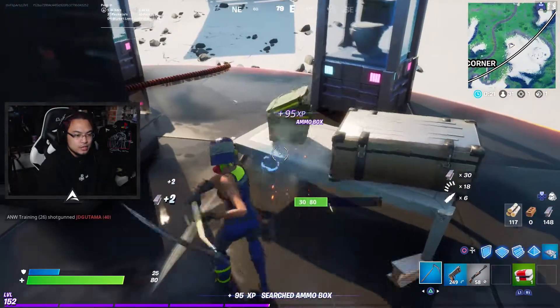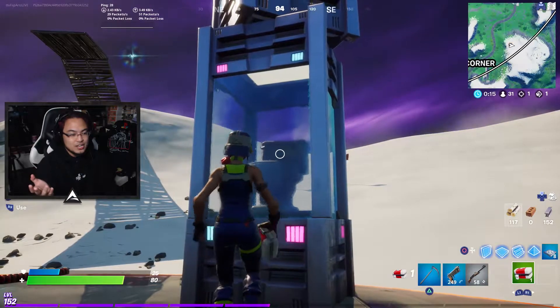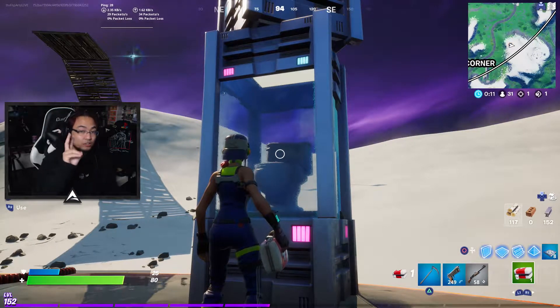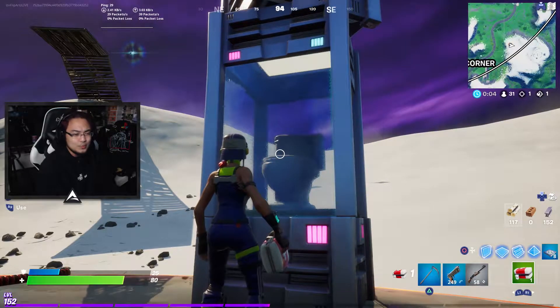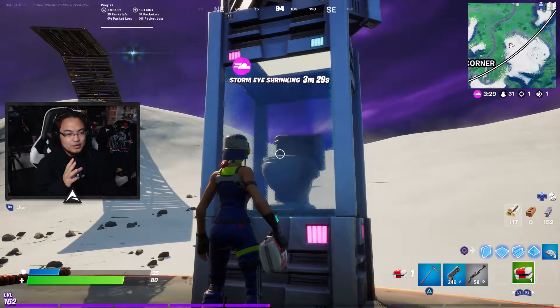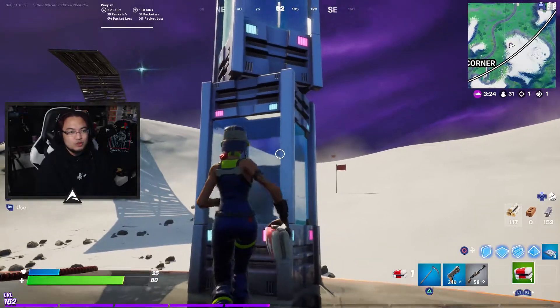I'm going to go ahead and open this up, break this for some more mats. As you guys can see here, we have a toilet. I don't know if this is really a reference to anything because pretty much the map always has toilets. But if we're talking in terms of this collection, this toilet would be specifically, in my opinion, related to Flush Factory, which was so many seasons ago. It was literally a toilet factory at that point, so I think that's what that's in reference to.